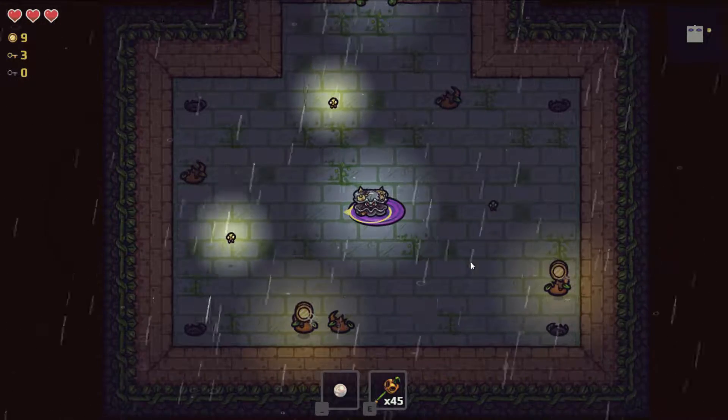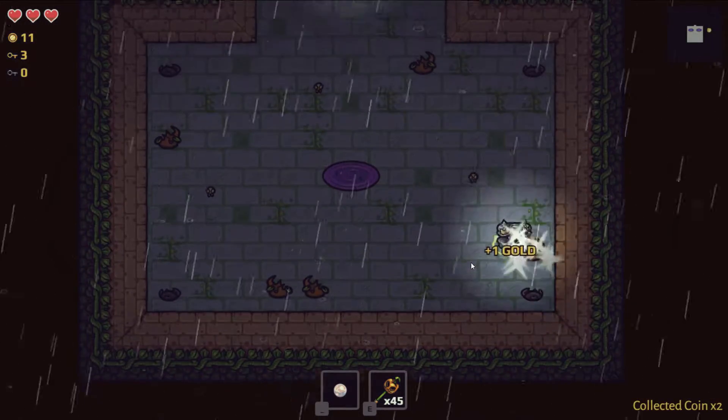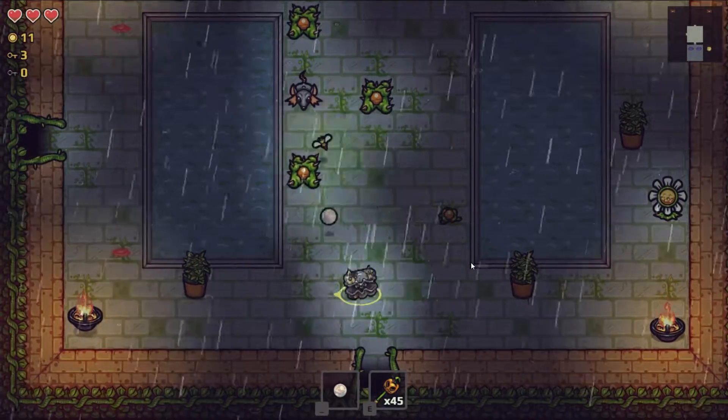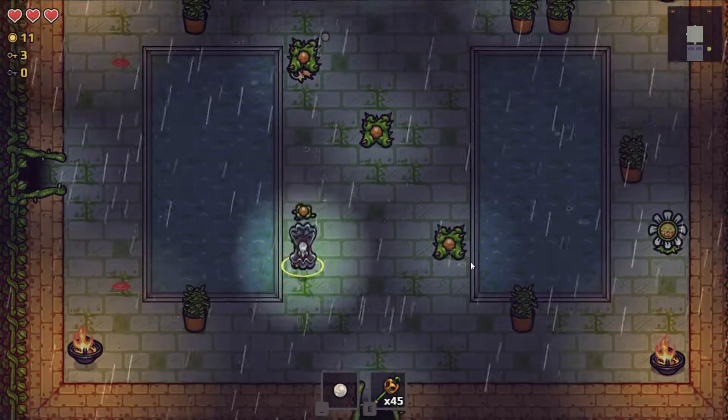Hey guys, welcome back to more Wizard Lizard Soul Thief. We're on to the third area, the Courtyard. We have some really good items: the leech which presents damage, the seed that gives us health after a chance to increase one health when a monster is killed, and the Local Honey which gives us an extra bee attack. We're at full health.